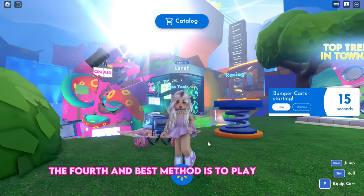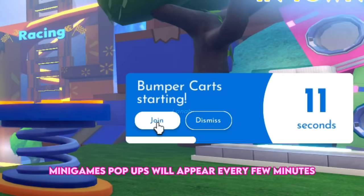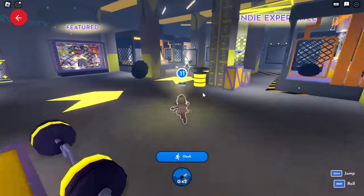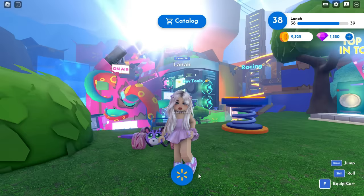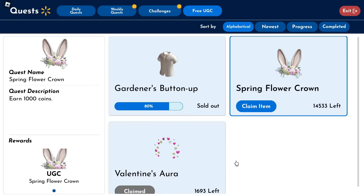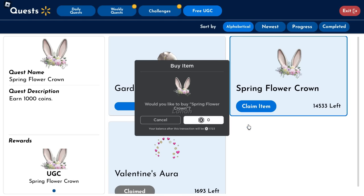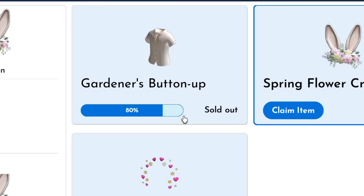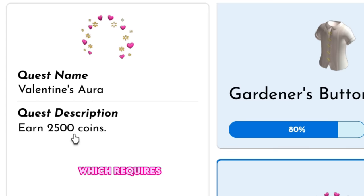The fourth and best method is to play minigames. Minigame pop-ups will appear every few minutes — click join to play. There are several fun minigames, and the coins you earn depend on how well you play. Continue playing to earn more coins and also get the Valentine's aura, which requires a total of 2500 coins.